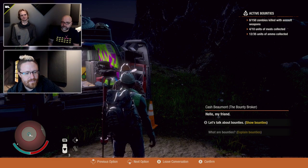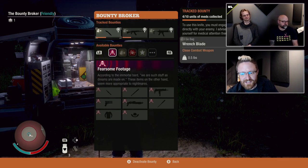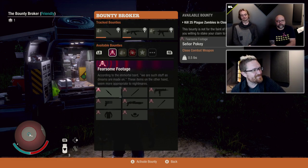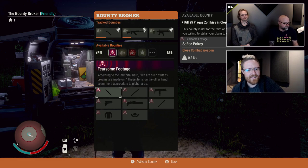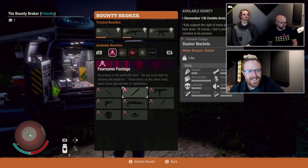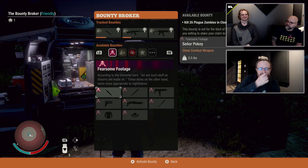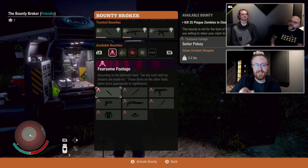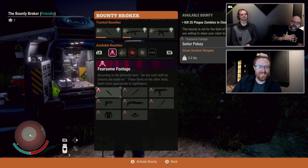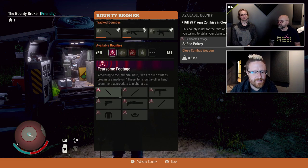We're about to talk to Cash, and this is a good time to talk about the new weapons. We've got a new weapon pack dropping called Fearsome Footage. There are some iconic weapons in movies and TV — the first one I'm highlighting happens to be from the second greatest television show ever made: Buffy the Vampire Slayer. We've got Señor Pokey. In the show, she lovingly calls her favorite stake Mr. Pokey — and this is not that stake; we're being very clear. It's inspired completely out of fan love. Señor Pokey is a wooden stake you can use as a close combat weapon.